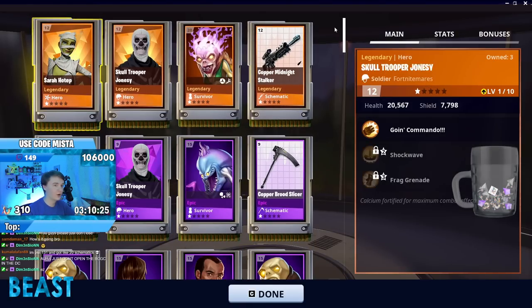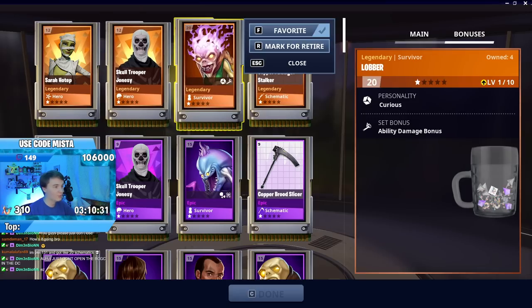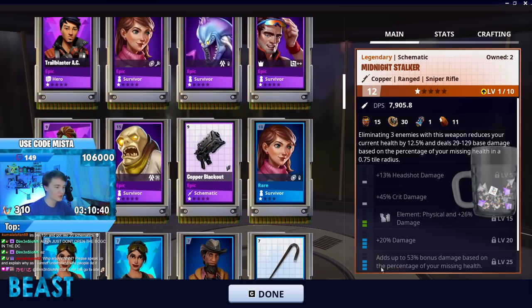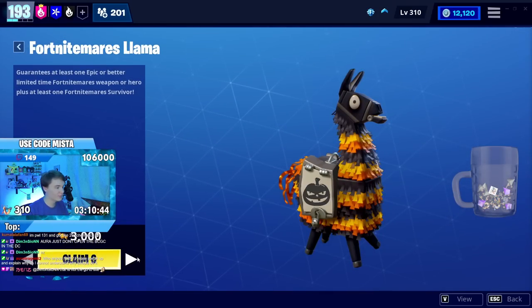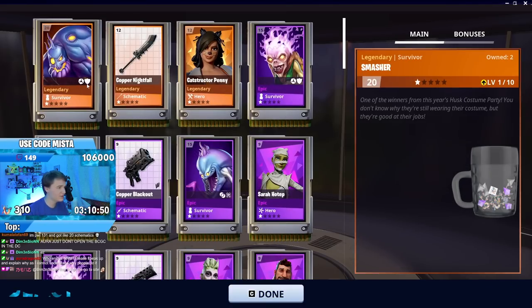Sarah Hotep will be good for the Dragon Slash, even though I already have her. Skull Trooper would be great for the reload damage, even though I already have that. We do have another legendary — oh man, I'm trying to do Trap Tour ability, that's gonna be painful. But a Midnight Stalker legendary copy is really good, because that 6 perk doing as much damage as it did with the Dirge and the Blackout videos — that is something I am really interested in. I wanna do that with the Sniper and the Bow.